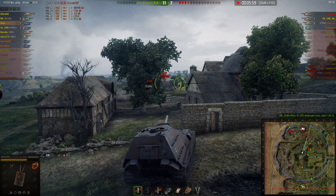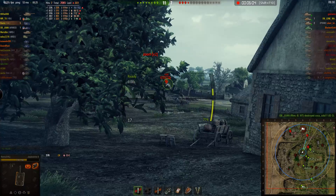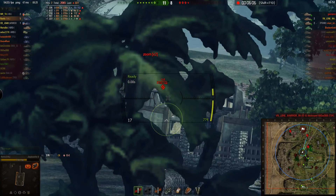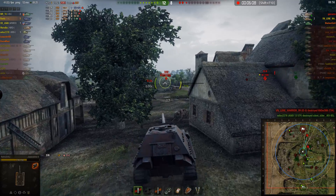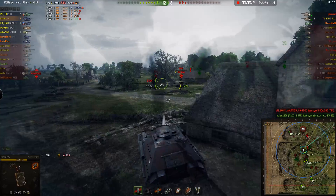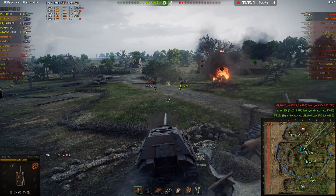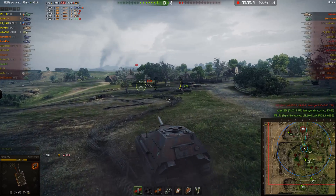She takes a big hit from the bossing and evaporates. The 112 is still behind the house — I still have no way of getting to him. Still not completely familiar with the map yet. Before I can get a shot off, someone takes it out. Those were really low HP anyway.